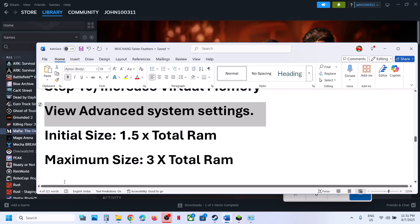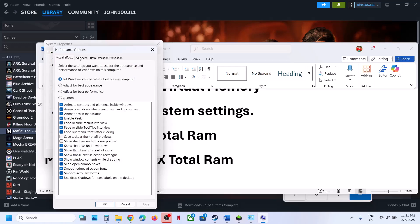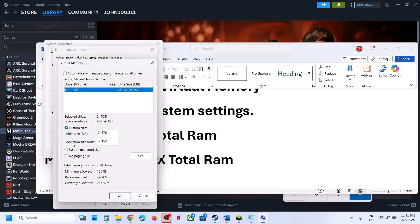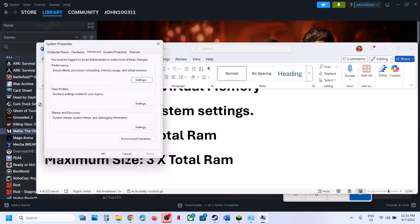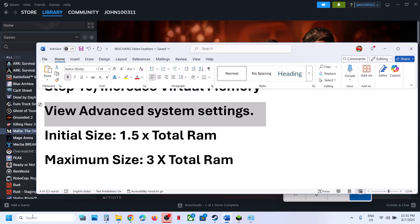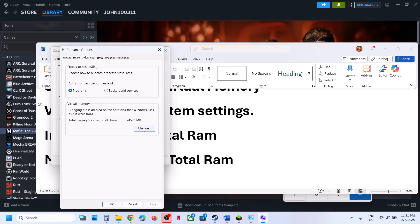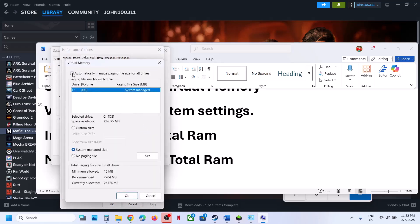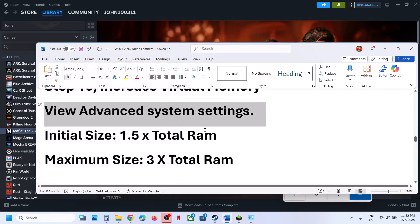If it's still not working, you can set everything back to default — open the paging file settings again, select Automatic, and set it to default. Restart your computer and follow the next step. The next step is to disable Steam Overlay. Right-click the game in Steam, select Properties, and turn off the option which says Enable the Steam Overlay While In-Game. Launch the game. Also close all other overlay applications — if you're running Discord, go to Discord settings and turn off the overlay. If you're running the NVIDIA app, open it, go to Settings, and turn off the NVIDIA overlay.